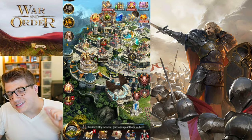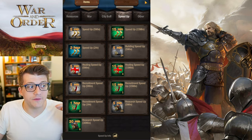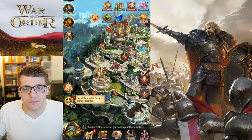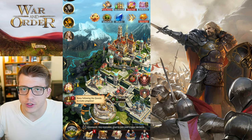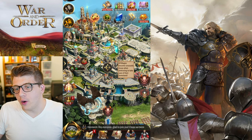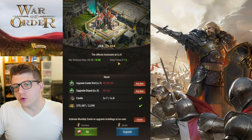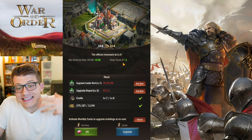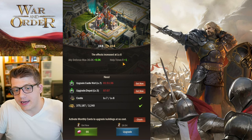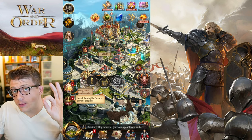Being in an active alliance lets you save your speed up items and your gems — gems are a limited premium resource you don't want to blow through. For this reason the Embassy is a good building to prioritize upgrading, because a higher Embassy level means more helps. More helps equals more free time saved on buildings — it's basically free speed ups.